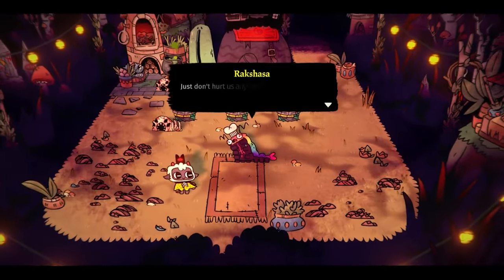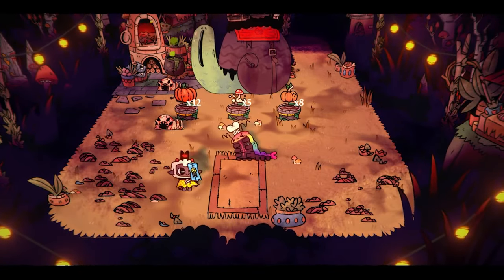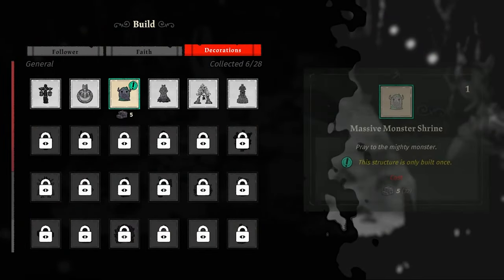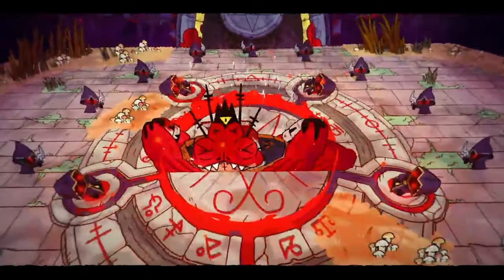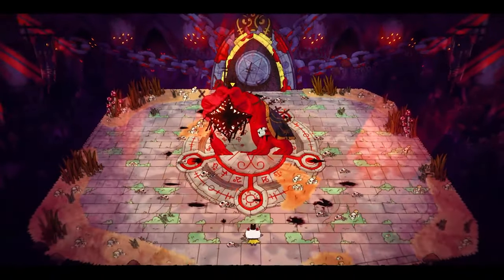Rakshasa gives me a special blueprint called a monster shrine. You can build it back on the farm — you can only make it once, but at night if I pray to this shrine it gives me a special follower form. This is something you need in order to get perfection inside the game.